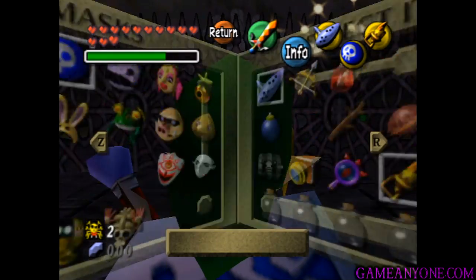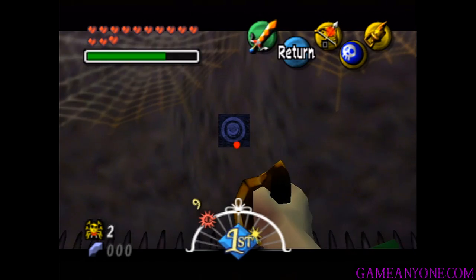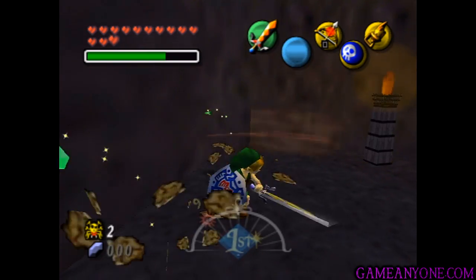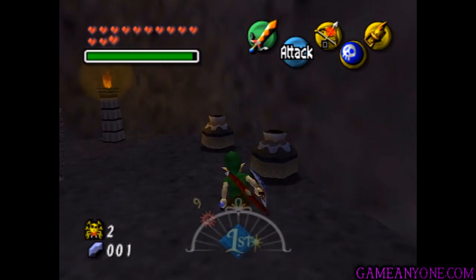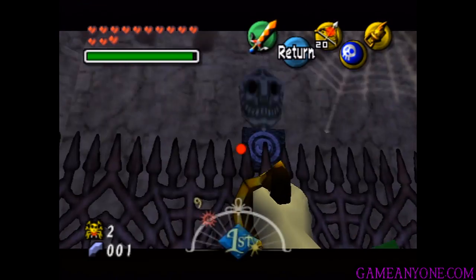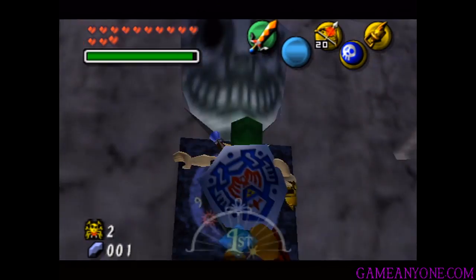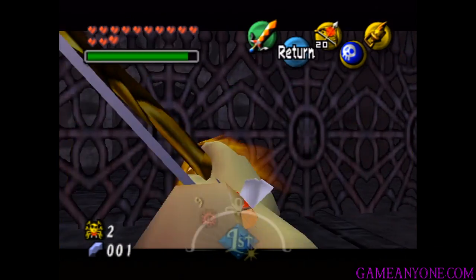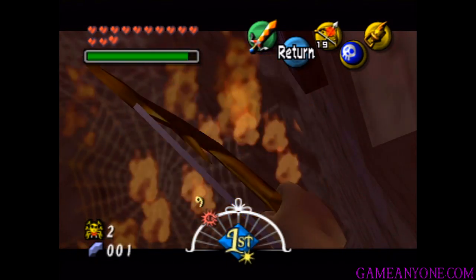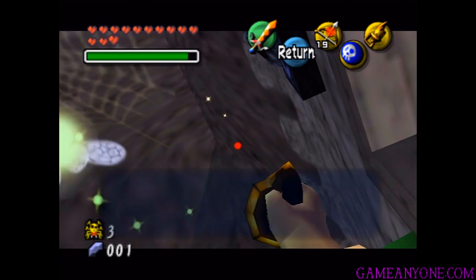We gotta get over using the target there, and then get out our fire arrows — which of course I have none. I think they do actually give you a refill in here. Some of the pots on either side do. There's magic and rupees — magic is kinda nice. Arrows should be in here. Yeah, there they are. So we have 20 arrows. We're actually gonna be using fire arrows quite a bit in here. We can turn around and look up with our fire arrows. You can see there are some cobwebs up here, and there's a Skulltula right there that we're gonna have to burn away in order to get to. Then get out the hookshot and grab it. That marks number three.